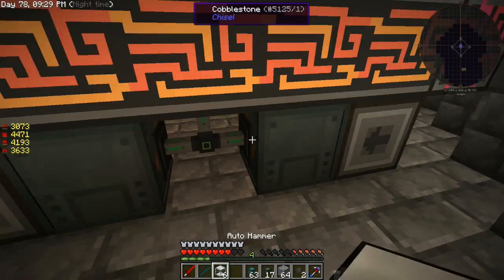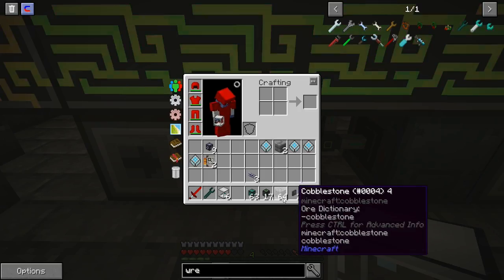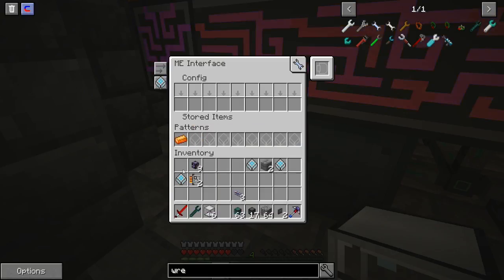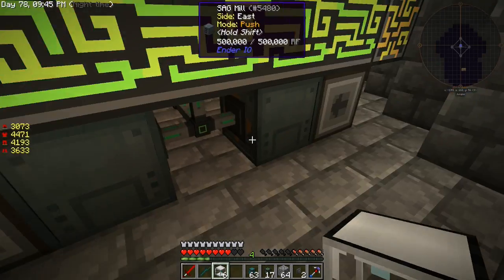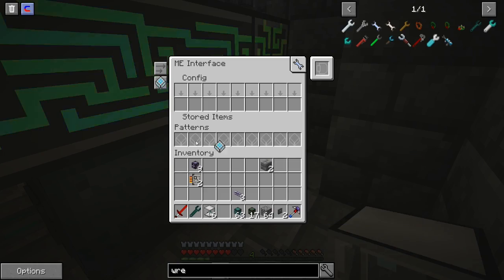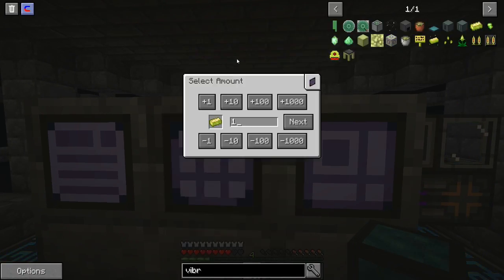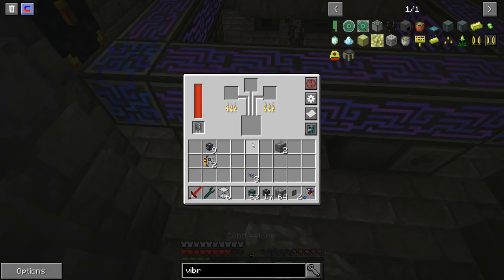The alloy smelter had two, two, and glass, and this one had dust. Vibrant alloy — craft. These machines should be active now.